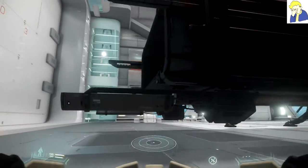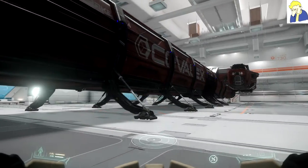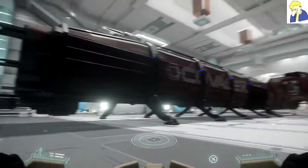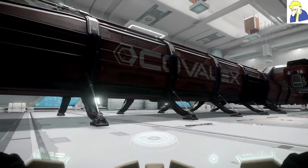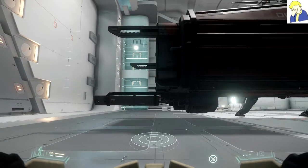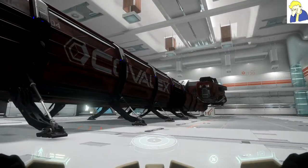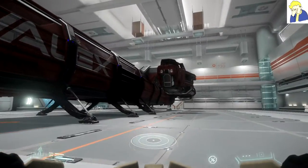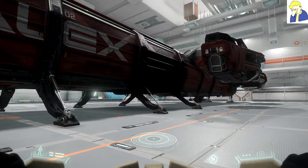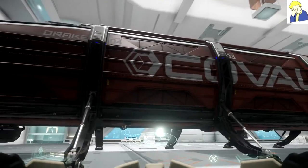This is the Drake Caterpillar. This is probably the second of the large ships, depending on how you look at it. I'd say this is probably a destroyer class ship — not quite cruiser class. The Polaris is more of a cruiser in that role. The other large ship being the Starfarer. Compared to the Starfarer in terms of size, the Starfarer takes up more cubic footage — it's taller and wider — whereas this one is longer. But this ship feels to have more usable space, primarily because the main role is cargo hauling and transportation.